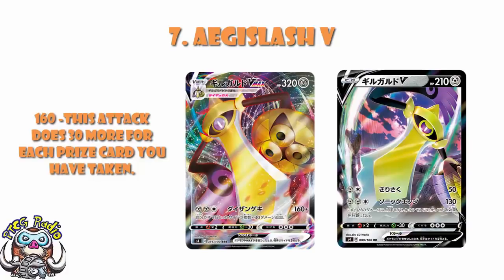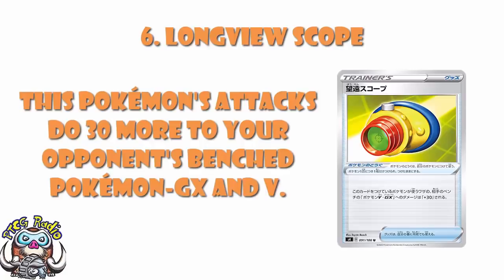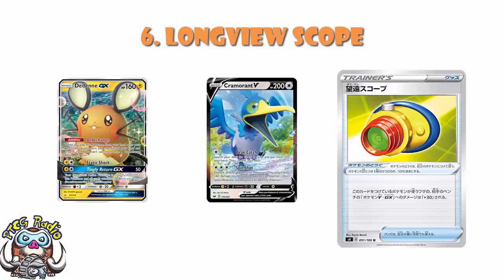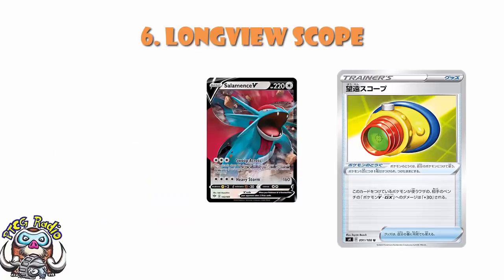In at number 6, we've got a lovely new tool: Longview Scope. Longview Scope is a tool that says any attacks that hit the bench do 30 more damage to Pokémon GX and V. Cramorant does 160 to the bench — with this, it does 190 to a GX or V, which is huge. Dedenne has 160 HP so you get the KO, but Crobat has 180 HP and a lot of people are now swapping Dedenne for Crobat — and you'll end up just a little bit short unless you've got this. Something like Salamence V that does 30 damage to all your opponent's Pokémon now does 60 to any GX or V. If you're playing any Pokémon that hits the bench, this is an absolute must play.